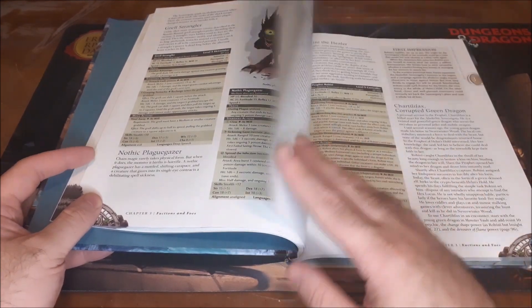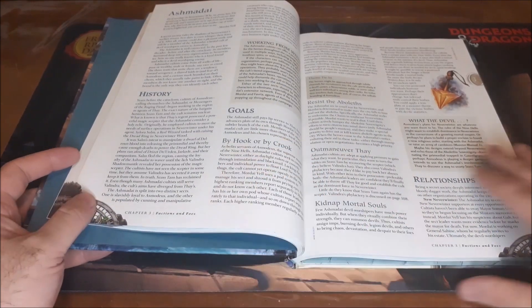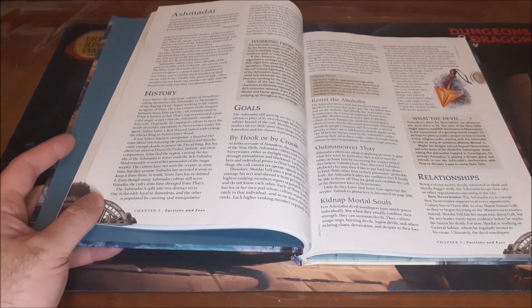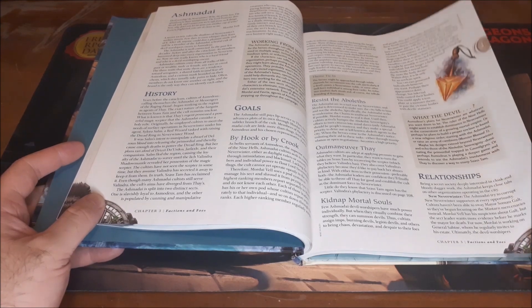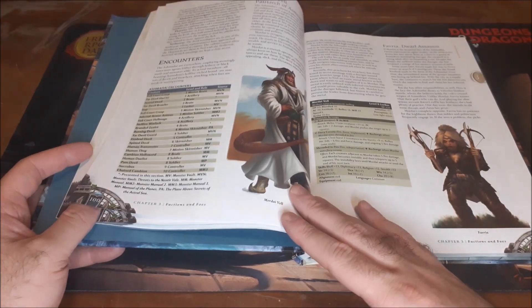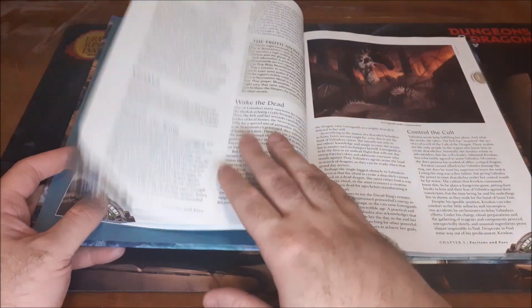We also have plague-changed monsters, since the Spellplague still leaves some scars behind. Then there's the Prophet of Helm's Hold, the Corrupted Green Dragon, and then we get into the Ashmadai, which are a faction of largely tieflings dedicated to the worship of Asmodeus. They're at odds with both the Thayans operating in the area as well as the Aboleths, so you could have a situation where you might end up having to team up with them to take on one of the others — or maneuver things so that the other factions start to take a special interest in each other.